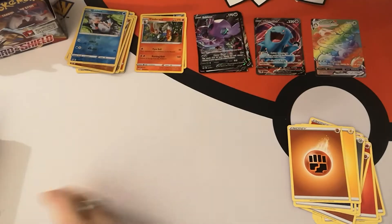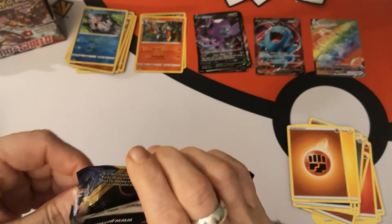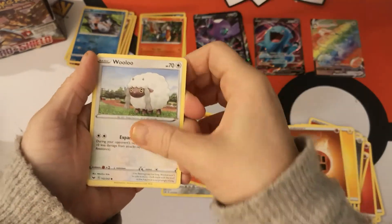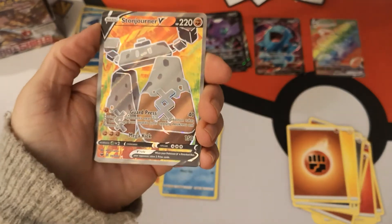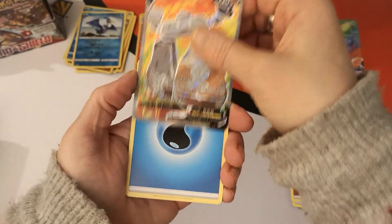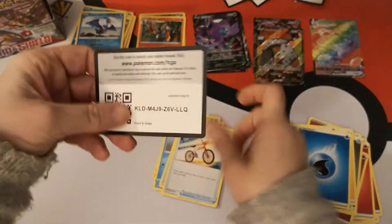We did alright for the first half of the box — can we equal it or better it with the second half? Let's have a look and find out. We have a Galarian Meowth, Sizzlipede, Wooloo, Grookey, Sobble. Reverse Holo Cramorant — oh! We pulled another Full Art, this time it's Stonjourner V. The light hitting that works so well, I really like that. That goes with Wobbuffet over there. We have a Water Energy, Salazzle, Metal Saucer, Rotom Bike, and there is your code.